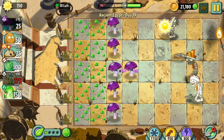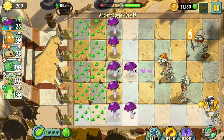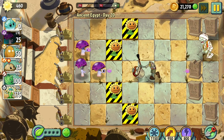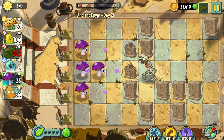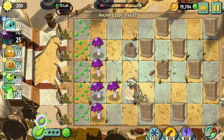Day nineteen was a return of the same mold gimmick from a past day, so it's just the exact same as that. Day twenty was an endangered plants level which made it easier to get sun, so I ended up having more sun than I actually used. Day twenty-one is just a return to formula for this world. Day twenty-two is just an easier version of the past mold level.